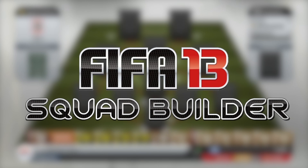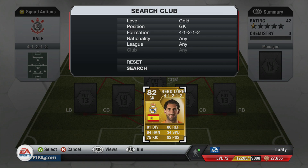Hey, what's going on guys, it's LastlyHere and welcome back to another squad builder. Today is going to be a whopper — it's about 3.3 million coins. We're going to be rocking a really expensive team using the 4-1-2-1-2 formation.